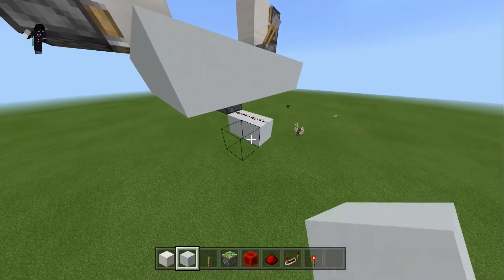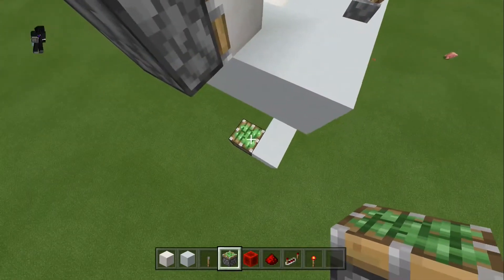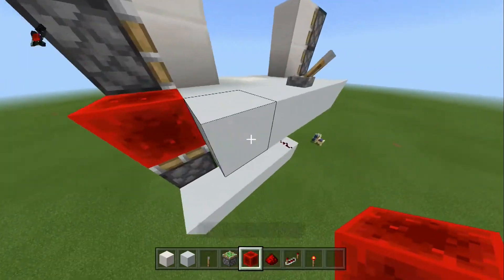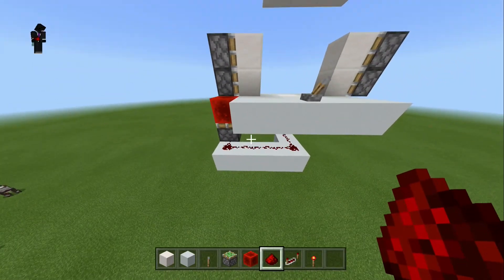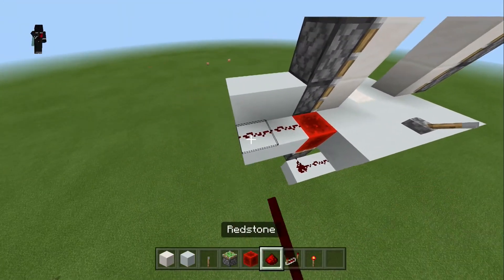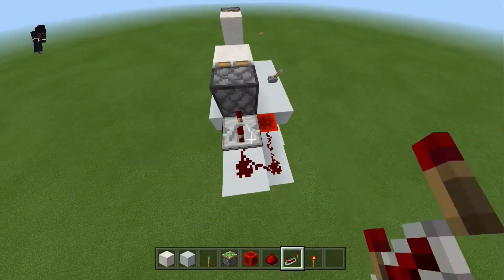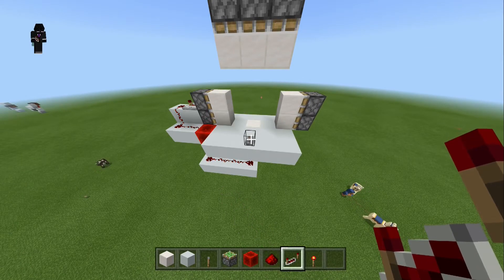Now we go two, three, four blocks and add a sticky piston here, go up one, then add a redstone block on top, and wire it all with redstone dust. Then we have two blocks here and two blocks here, add redstone dust, and a repeater set to three ticks. If we try this we can see the first part of the door working.